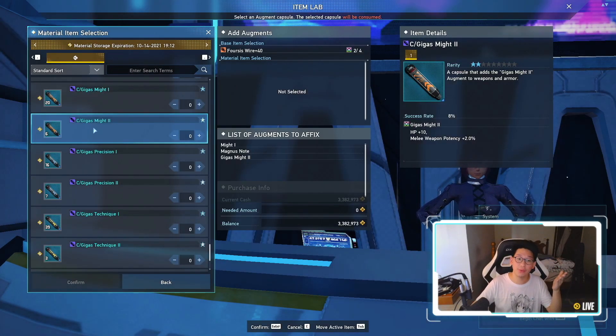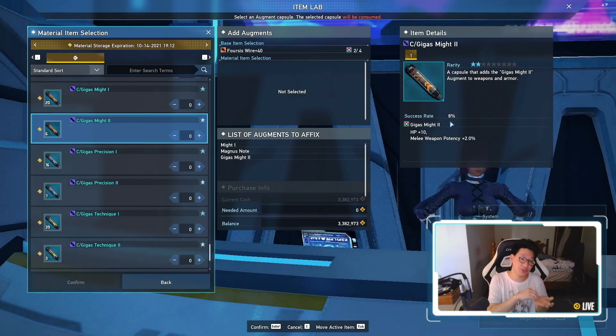So for example, let's say that you want a Gigas Might 2 on your weapon, or even on your armor. You can see here it's only 80% if you put 10 capsules. However, we're getting the 5% server boost, and then if you use a 10% booster, that will be bumped up to 95%. Now of course, if you want to play it super safe and you don't want to take any risks at all, you can use the 15% booster to get a 100% success rate.